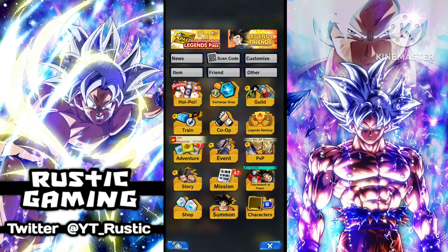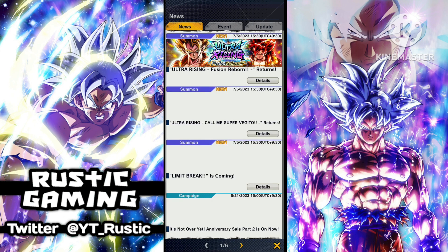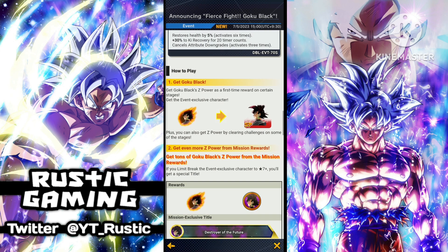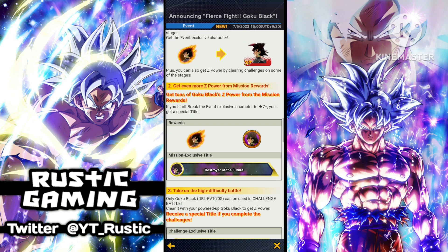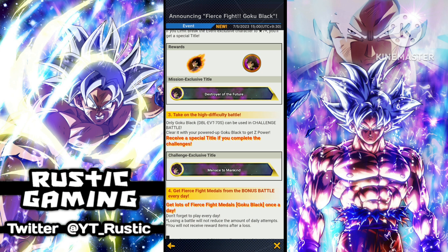Let's have a quick look at the best way to farm up. I'll go look at the news first, then we'll see the best ways they show how to do it. So here's Goku Black - we'll look at how to get him. You can get him from the event, and you get tons of Goku Black Z Power from the mission rewards.